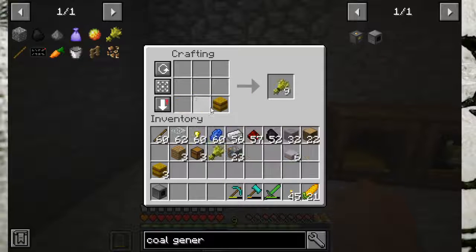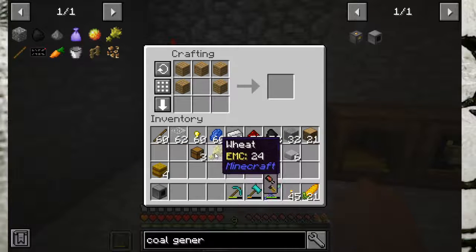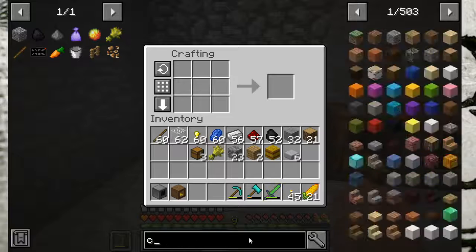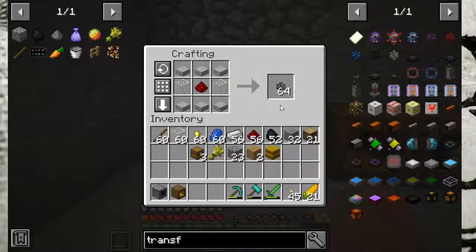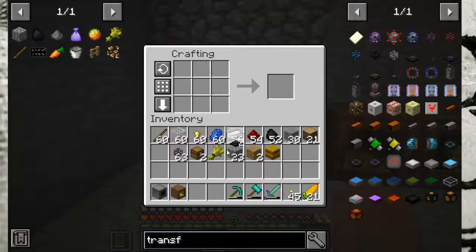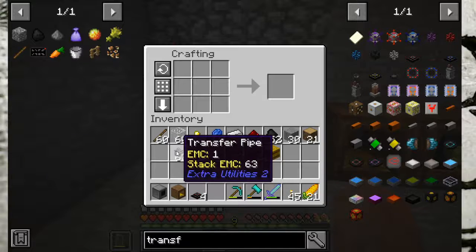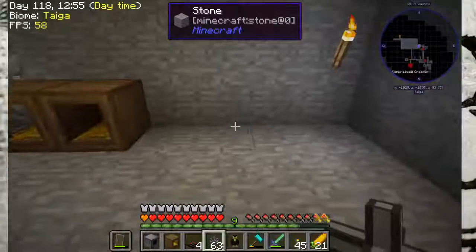Once we have our coal generator, we're going to make our roost like we always have to. Once we make our roost, we have to do something we have not made yet, which is a transfer cable. The transfer cables are very important, and you get 64 of them for very limited resources, which is very nice. Then we're going to make the transfer node, which is also very important. These are both from Extra Utilities 2.